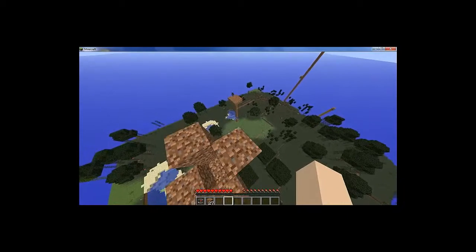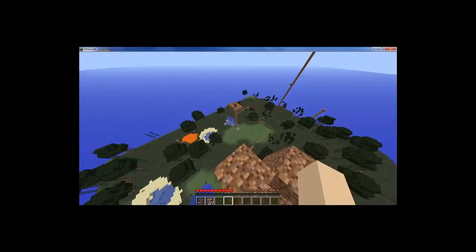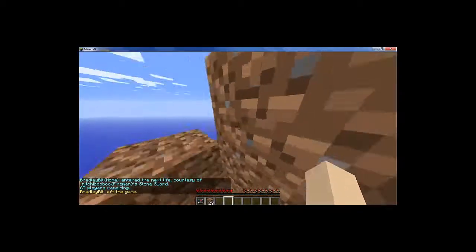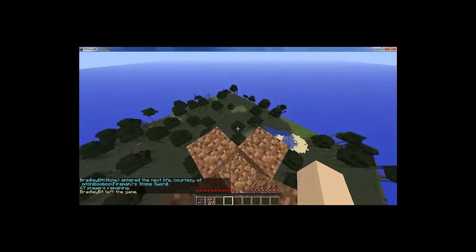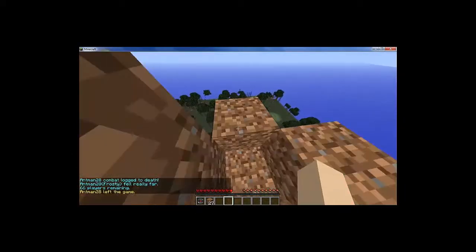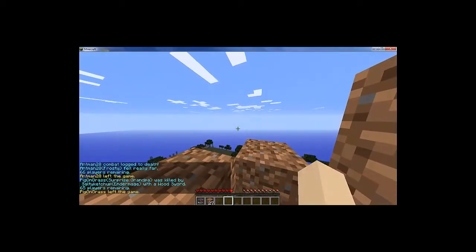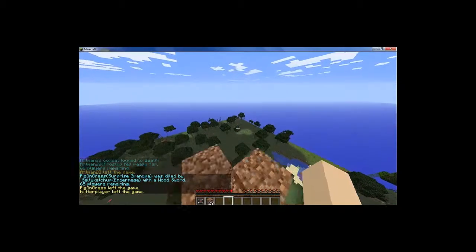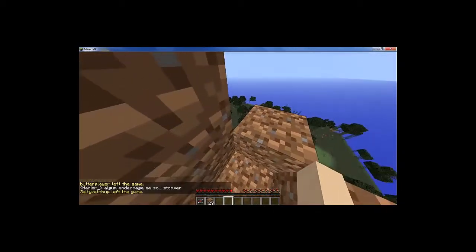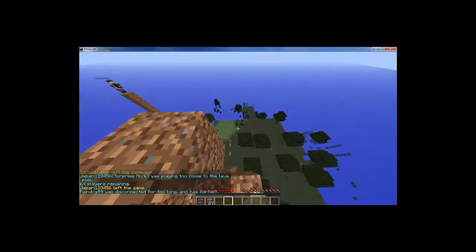So, for the Stomper, you have to have a good screen so you can see if someone's below you or not. See there, he's trying to get me down with his fishing rod. For the Stomper, you just try to land on people. The people who like to kill Stompers are Thors and Ender Mages. Thors like to shock people down, and Ender Mages put an Ender Portal under you and you get teleported down. I probably won't get to kill anybody this round, but I'm not too good at this kit anyways.